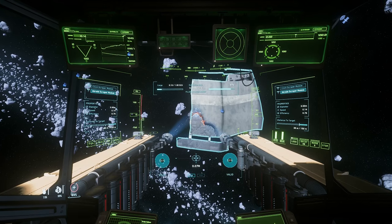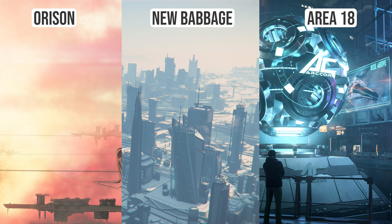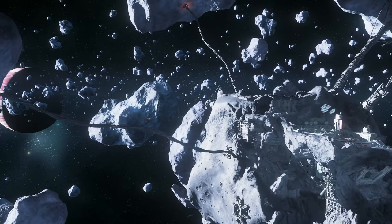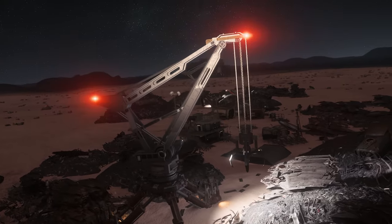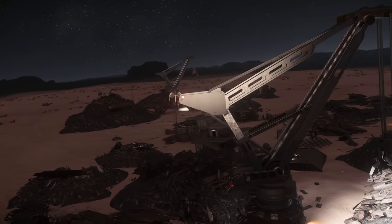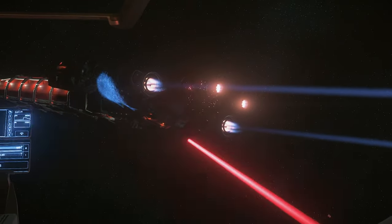After you've collected your salvage, there are a few places to sell. Orison, New Babbage, and Area 18 all have TDDs to sell each box at nearly $8,000 per SEU. Grim Hex also buys at Dumper's Depot and scrapyards like Brio's on Daymar. But keep in mind, selling to places like this will only get you about $6,000 per box.